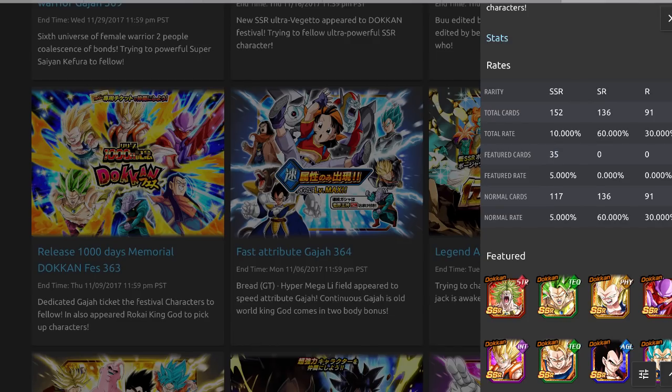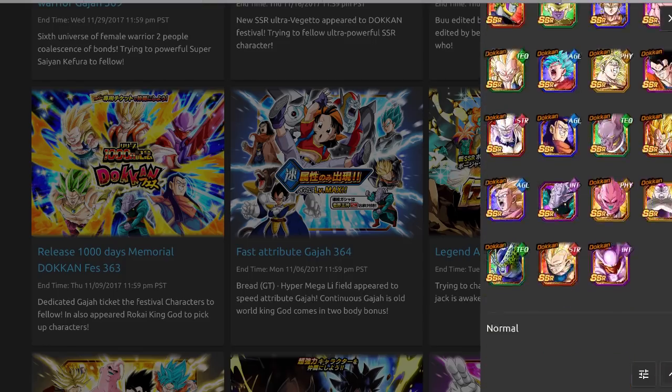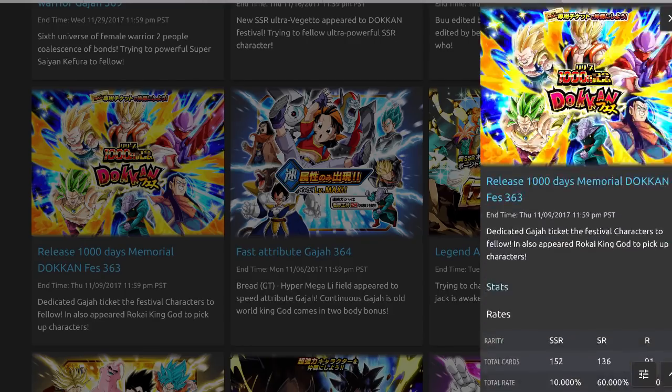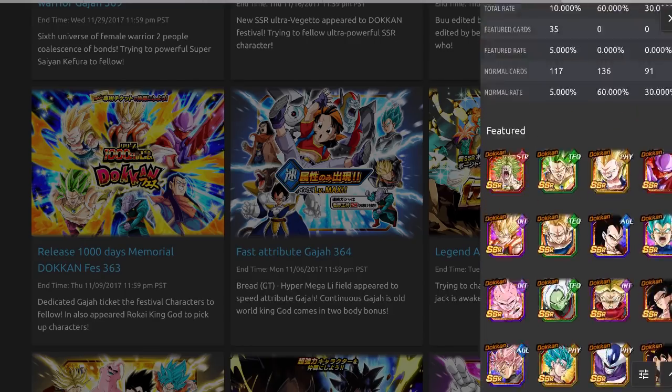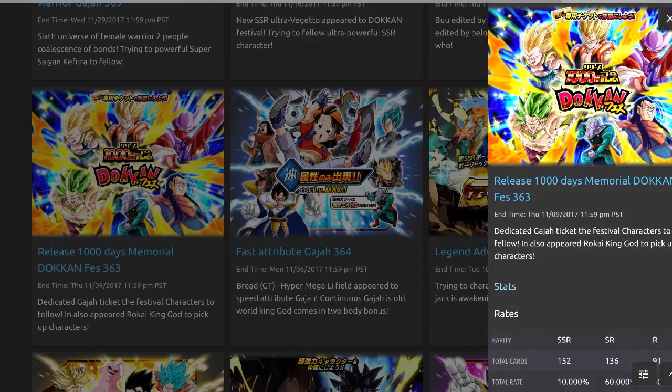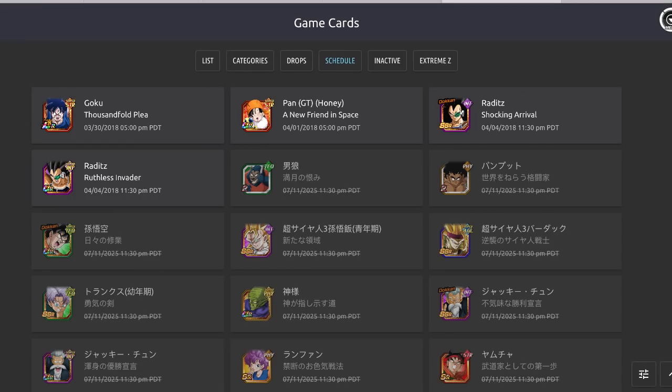There are 35 featured cards on this banner, so the chance of pulling one specific card is very, very low. Don't rely on this banner to get a specific unit — if you want Full Power Frieza, you might not even pull him no matter how many tickets you have. Most likely you'll pull someone else more than half the time. But I don't see why this wouldn't come to global since we're about to hit our 1000 days.